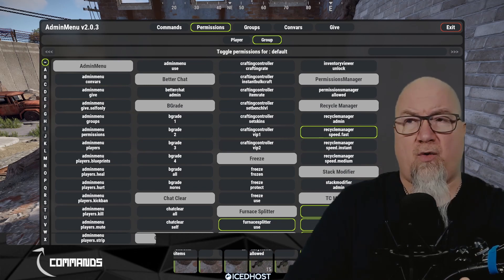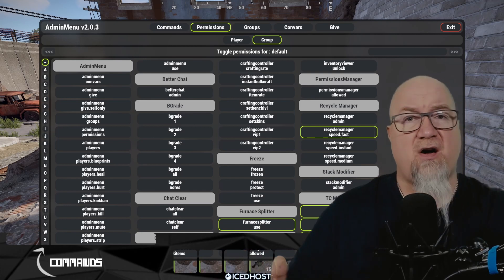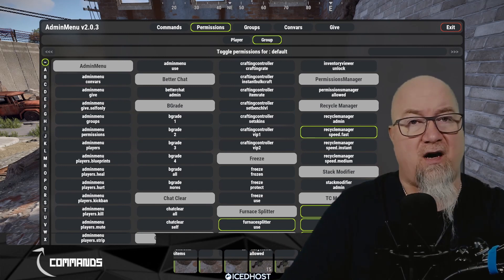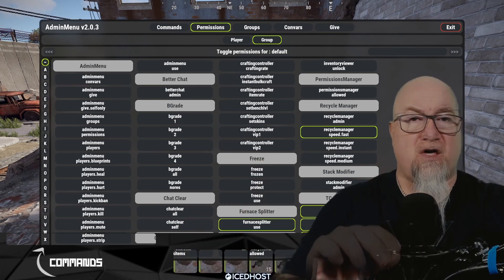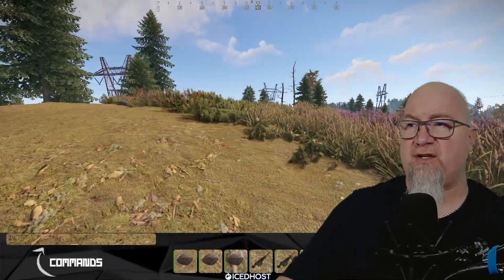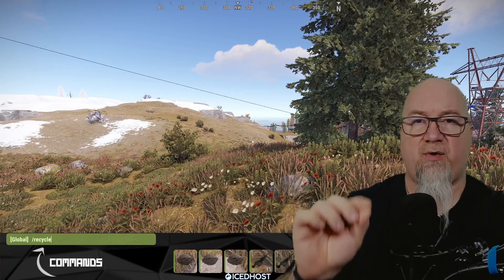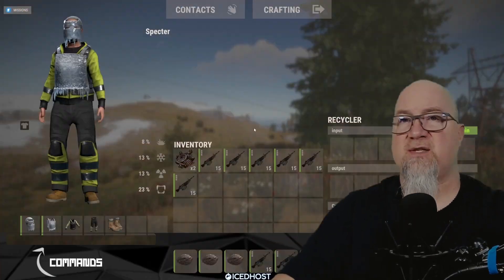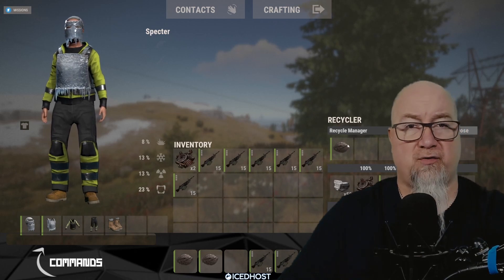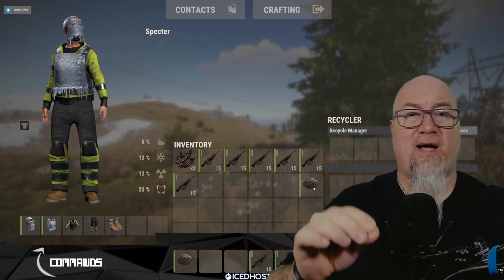There is also the Recycle plugin, which lets a player use a command to have a recycler wherever they are — not a physical one like at the outpost, but it gives them the box and GUI to recycle items anywhere. This functionality of Recycle Manager also works with that plugin. I went ahead and installed the Recycle plugin and gave myself permission to use it. With no physical recycler nearby, I can use the slash recycle command, and as you can see, the admin capabilities are still there just like at a physical recycler. You can do all of this remotely if you want — as long as you have both the Recycle plugin and Recycle Manager.